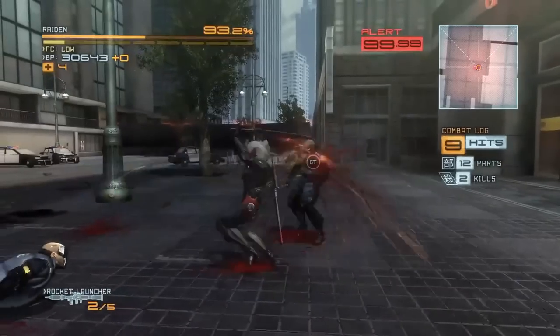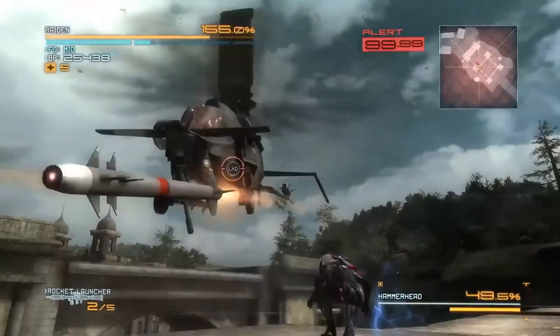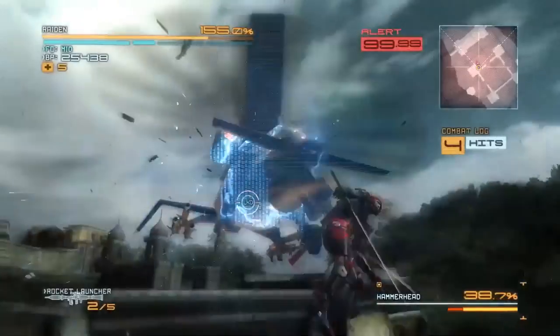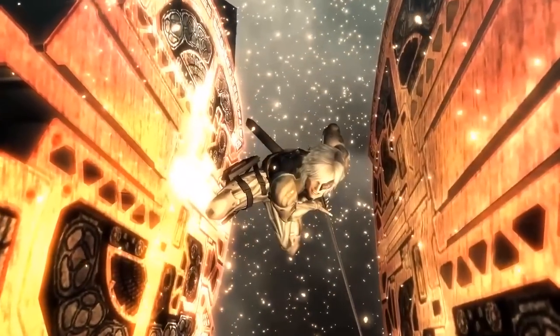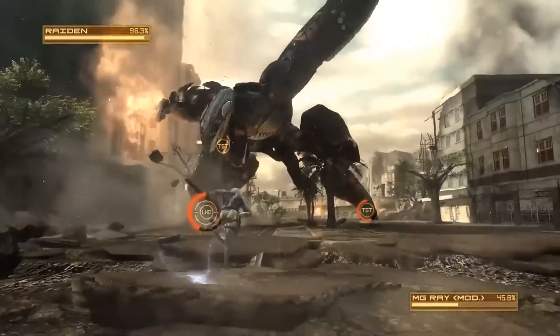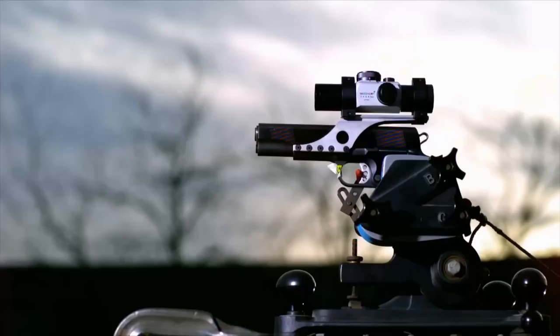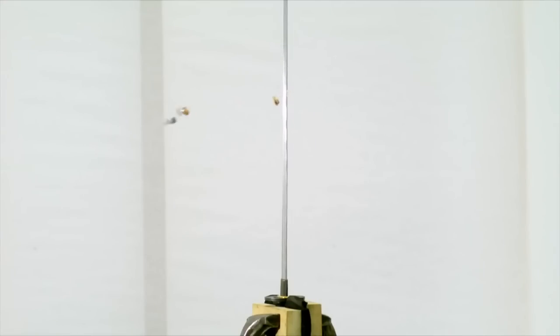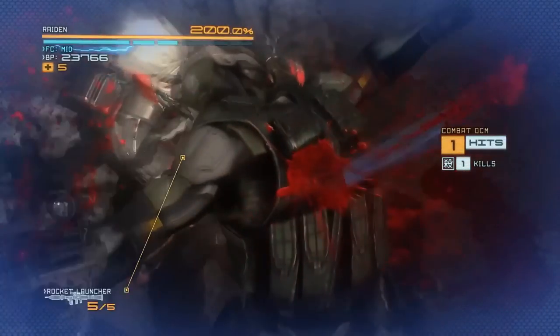Raiden cut through all the bullshit with his trusty high-frequency blade — the only entry on this list that refers to a type of sword, but its unique properties give me good reason to do so. Modelled after the traditional katana, the sword gets its name from its high oscillation caused by an electrical current running along the blade. This vibration allows the sword to split matter at a molecular level, allowing it to cut through targets that would stop a normal sword in its tracks — like splitting a Metal Gear in half! They're also exceptionally durable, able to parry a Metal Gear's attack, and skilled users can block bullets easily. That frequency sure helps.